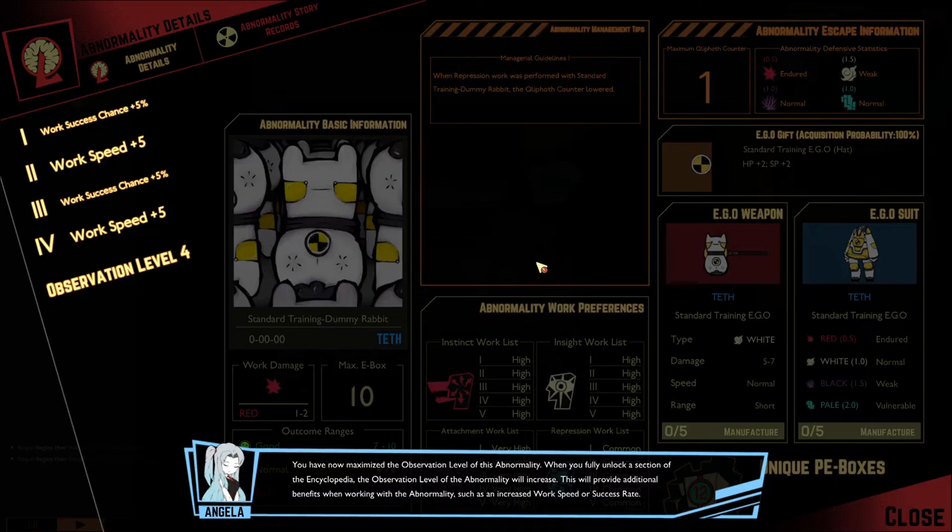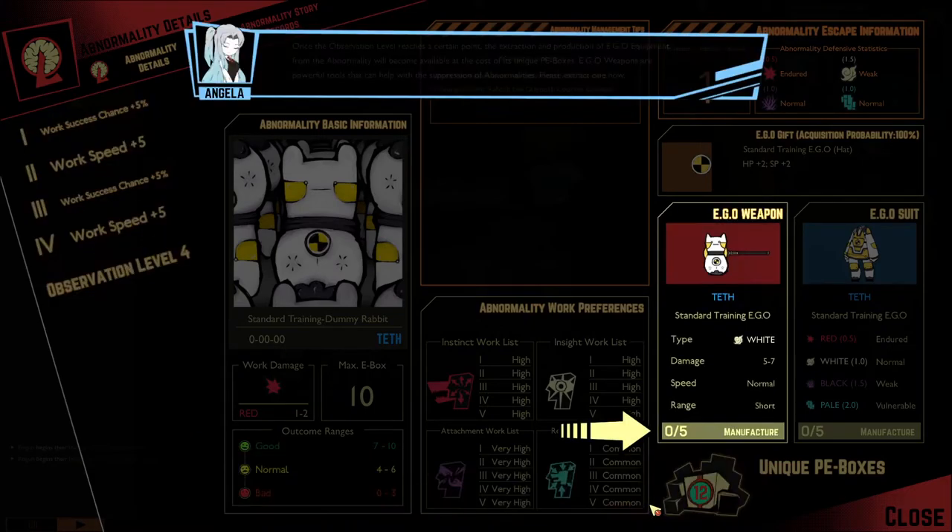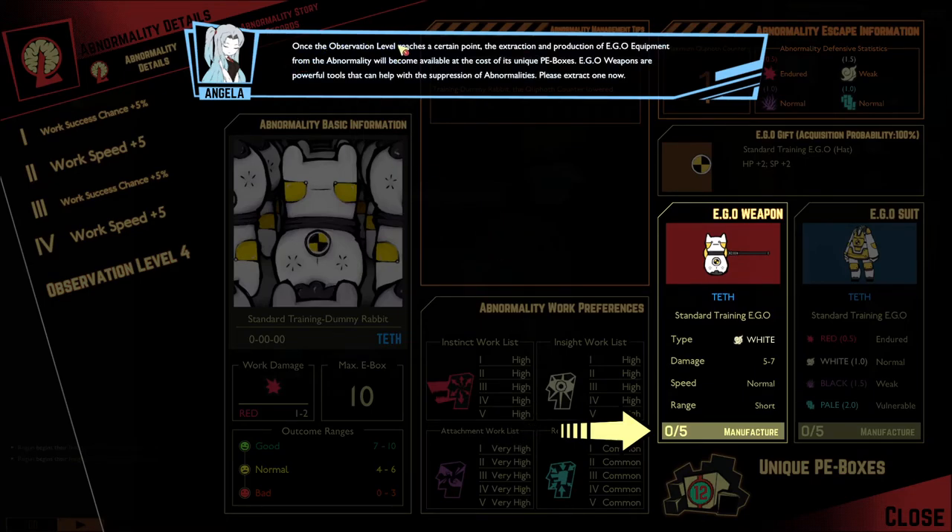How the abnormality reacts to the different work types is displayed here. The greater the preference for a certain work type, the more successful the work process will be. The number on the left indicates the virtue level an agent needs to perform that level of work. This area also shows the maximum clip-hot counter of the abnormality, whether it is capable of escaping, and its damage resistances. Knowing what an abnormality is weak to will be crucial in handling any escape situations.